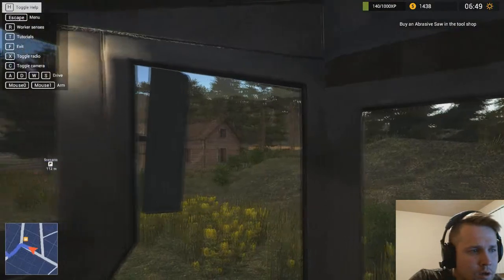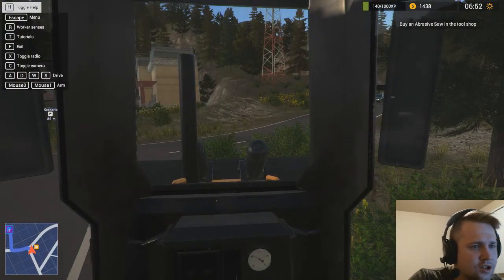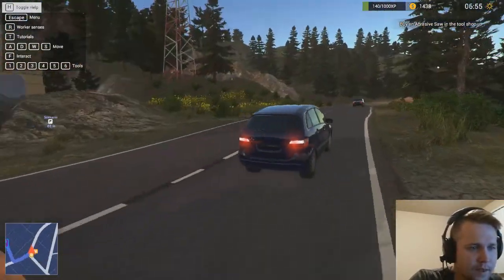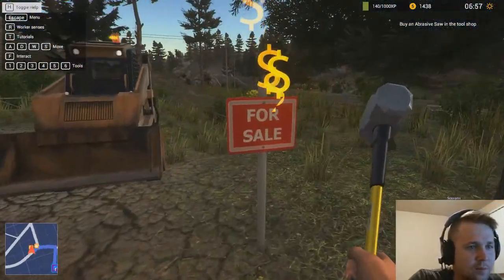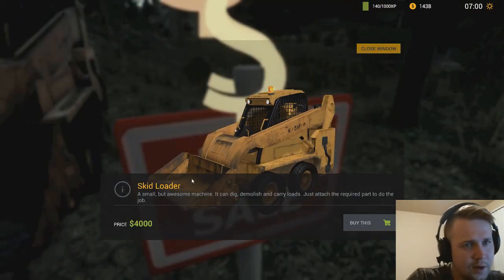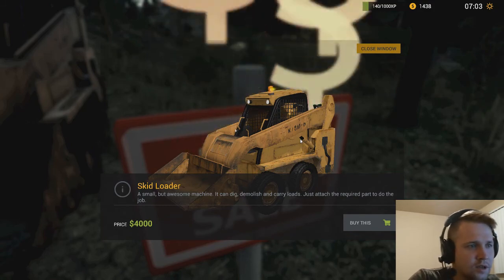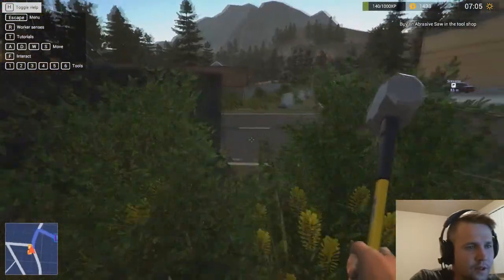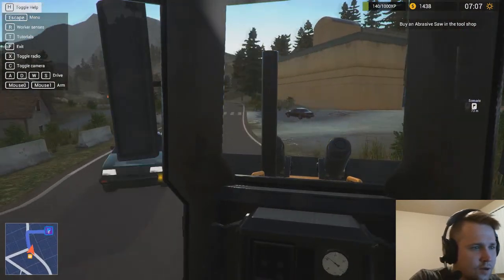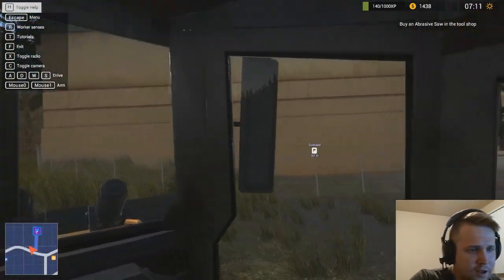Wait — I have a skid loader? Let me park on the side. Let's hop out and check this out. Oh, it's for sale — let's check the price on this beast. Only $4,000. In two jobs we collected $2,400 so it shouldn't be a problem. So this is where we can actually get ourselves a skid loader, for sale for $4,000 — good to know. We'll check that out when we have the money.